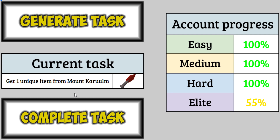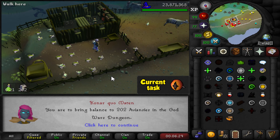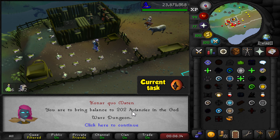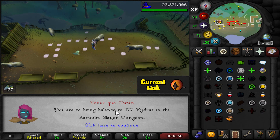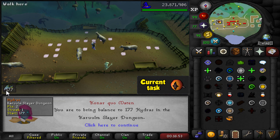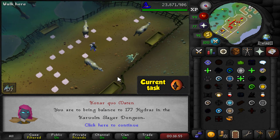It's a Hydra unique again, so it's time to get a new Hydra task. I'll just Thuriel skip for it again like I did for the Avianses tasks. The first task I get from Konar is Avianses in the God Wars Dungeon — sure. And there's the Hydra task already — didn't take long at all, like 15 minutes, and we have 177 Hydras to kill.